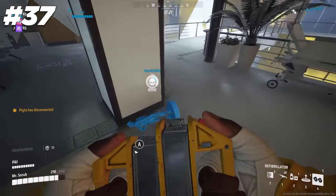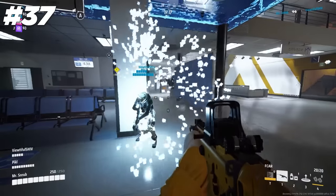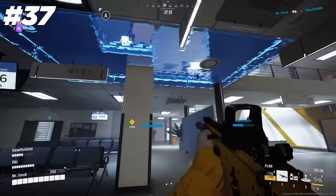A great way to save a teammate being revived by a defibrillator is by using the dematerializer — just dematerialize underneath their hologram as they are reviving, and they will fall to the floor below.